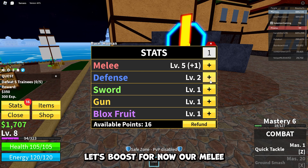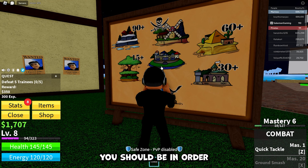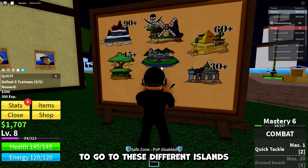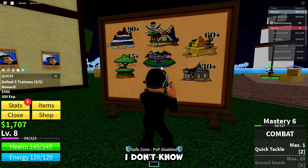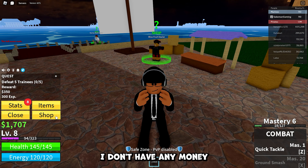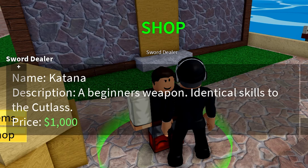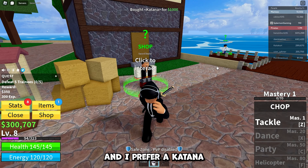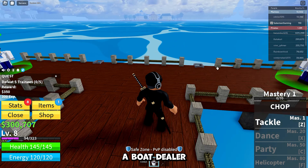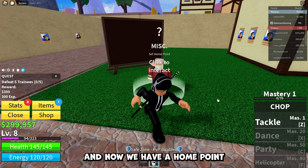I got some money from that chest. We can raise our stats now — let's boost melee and bring our defense up so we're tanky. I'm guessing these are the levels you should be at to go to different islands. I need some money. Katana — a beginner's weapon. I prefer a katana. Boat dealer basic — we have a boat now and a home point.